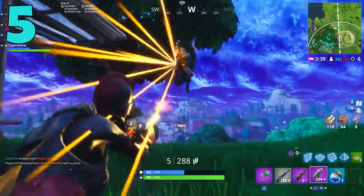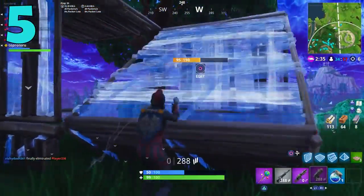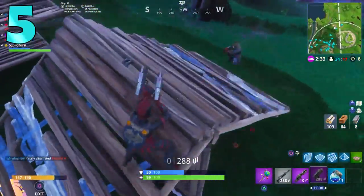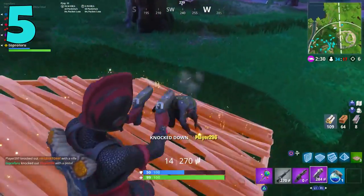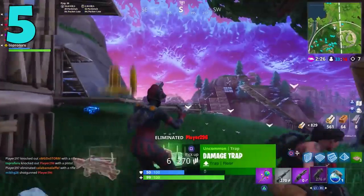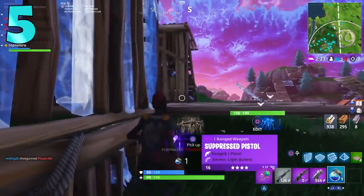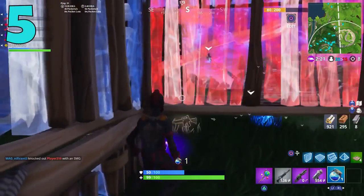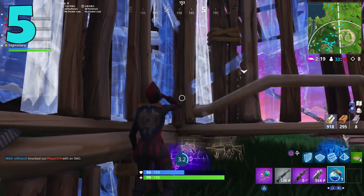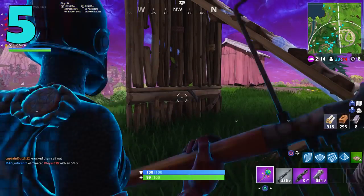The gun is really inaccurate at range, and if they made it a little more accurate and it did more damage to the body at medium range, this gun could be really, really good. But outside close-quarter fights, the shots are just pure RNG — your shots are going all over the place, sometimes you'll hit, sometimes you won't. That's what makes the revolver kind of a frustrating gun to use in Fortnite.